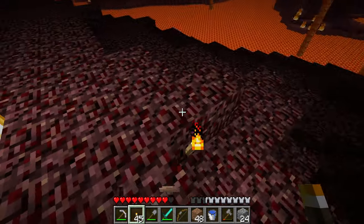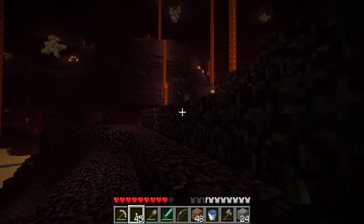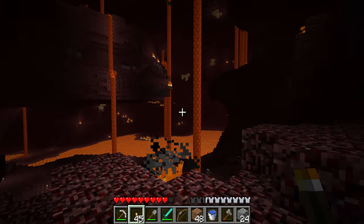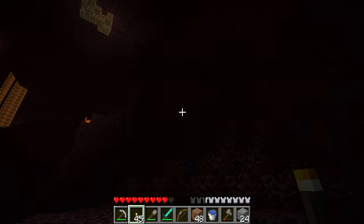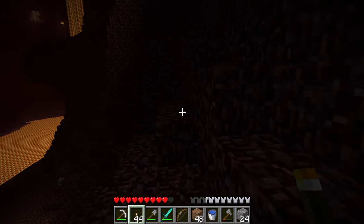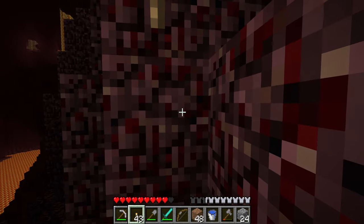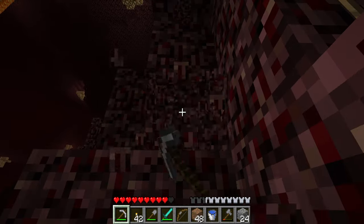Mildly anxiety-inducing — rip. The way the glowstone explodes when you break it and all the pieces fly everywhere is stressful. That one only dropped one piece of glowstone and it went straight into the lava. Rude — that's just disrespectful. It was like 'inventory? Never heard of it. Gonna go into the lava, bye.'